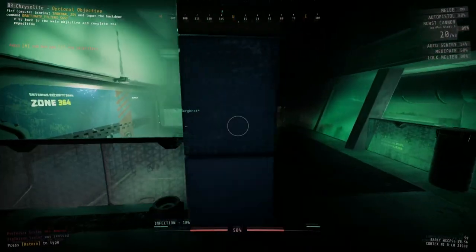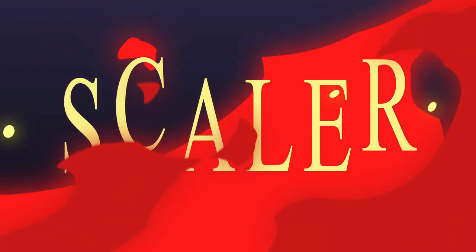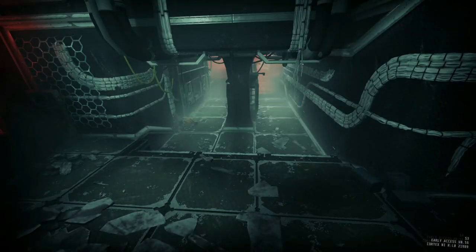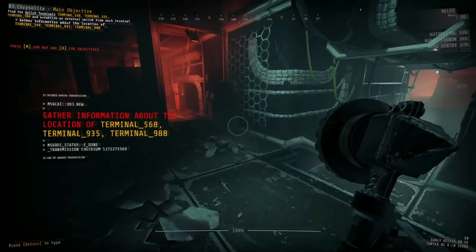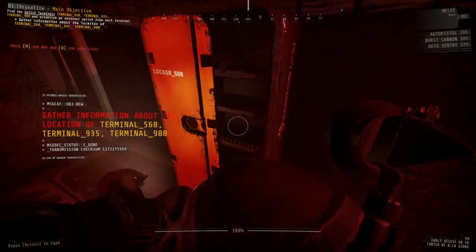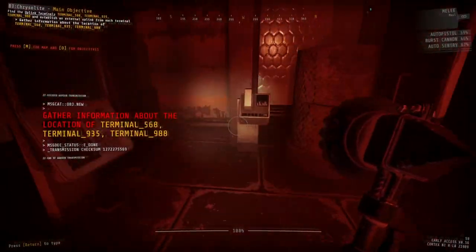So let's dive right in and get to work. In this level, you're going to be dealing with uplink terminals, quite a few alarm doors, and a new type of alarm that's going to force you to hold your ground for several minutes while dealing with large amounts of enemies coming after you wave after wave.